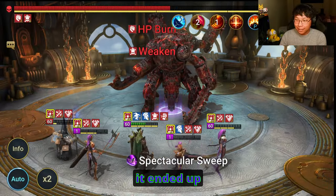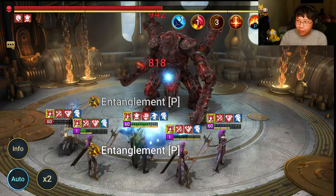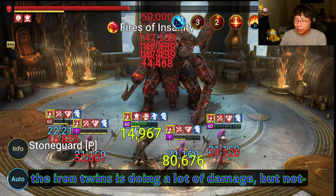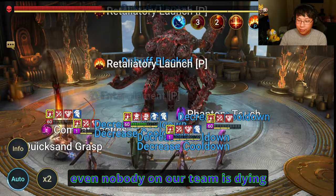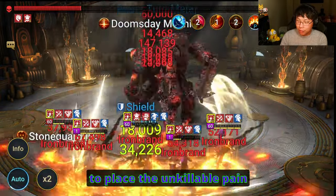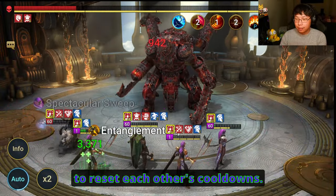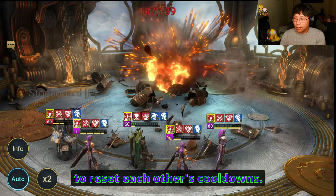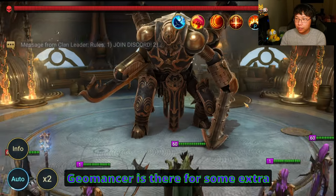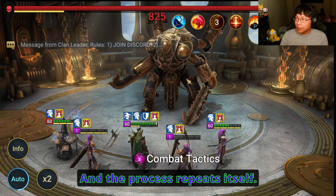It ended up getting to the point where I would just settle for stage 14 and call it a day. As you can see here, the Iron Twins is doing a lot of damage, but nobody on our team is dying because we have unkillable on. Emek is going to place the unkillable. Both painkeepers are going to reset each other's cooldowns. Coldheart is here for the enemy max HP damage. Geomancer is there for some extra damage, and the process repeats itself.